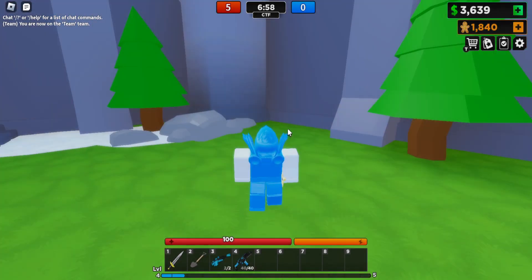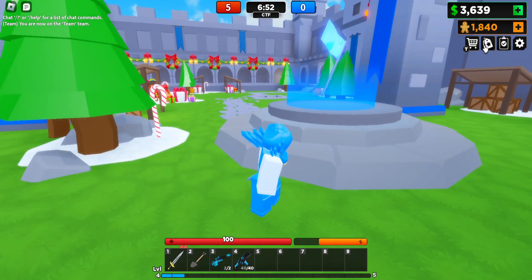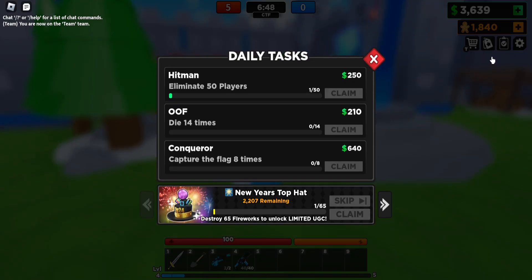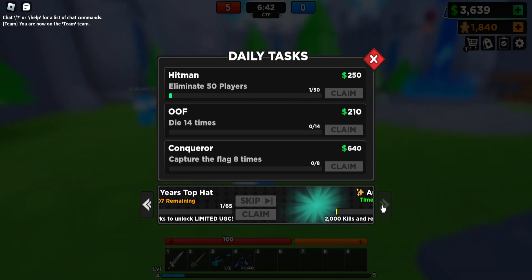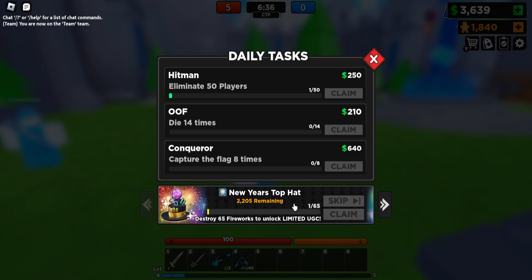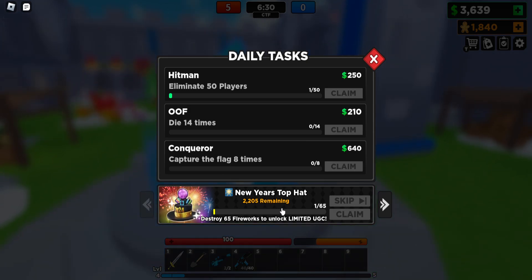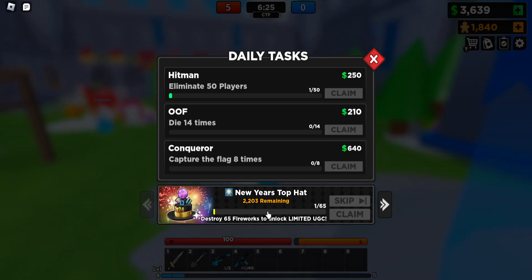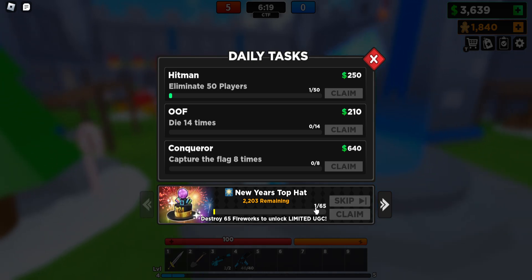Join the blue team since red is full. When you load in, click up at the top — you'll see a daily task in the top right. At the bottom you'll see there's a gun skin you can unlock, and there's also the New Year's Top Hat with 2,000 remaining. What you have to do to get the item is get 65 fireworks and destroy them — as you can already see, I have one.